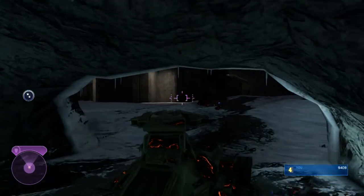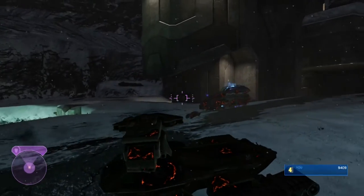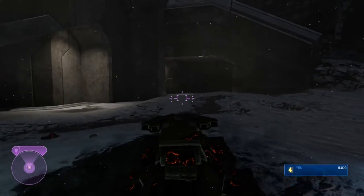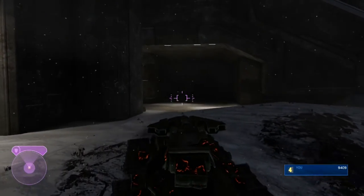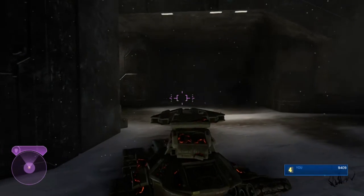Other ways to get your points up are obviously multi-kills — so like double kill, triple kill, overkill — and also sprees, like killing spree, running riot, killing frenzy. Also if you die, you lose points, so try not to die, because not only does it negate your sprees, you lose points in general. Also don't revert to your last checkpoint, because you lose points with that too.